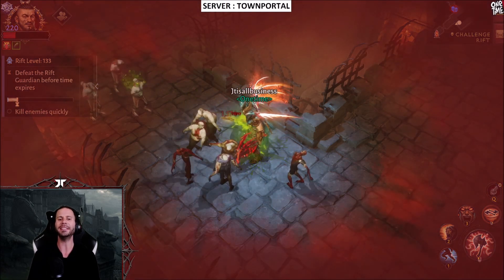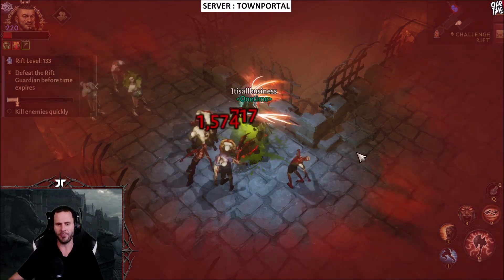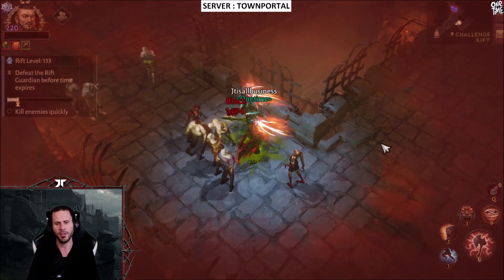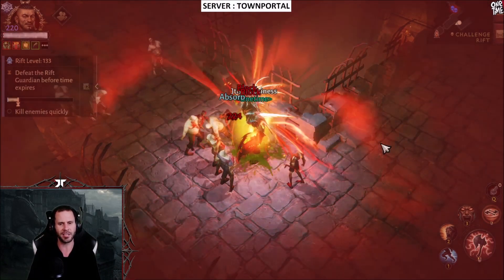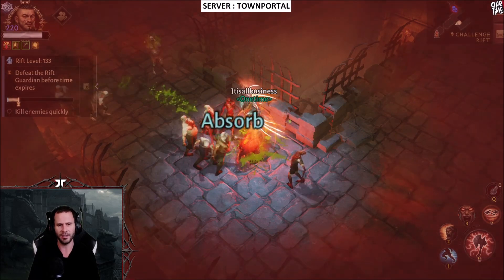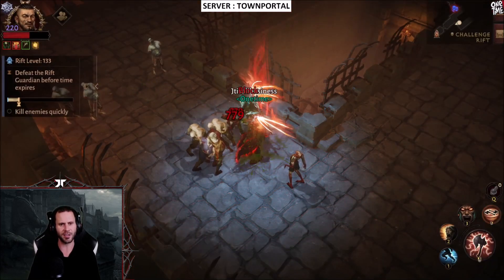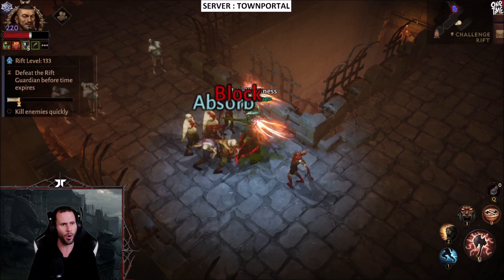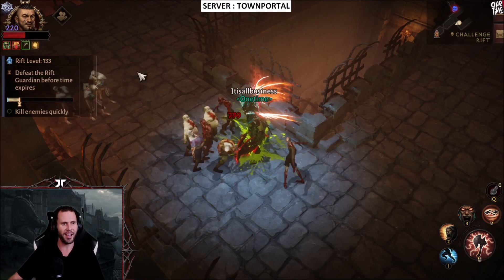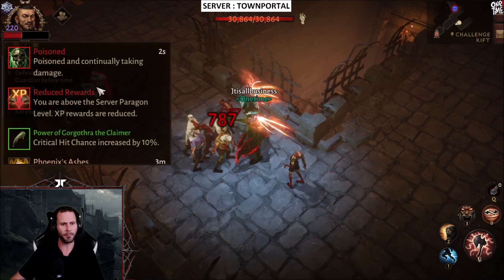We have no more potions, so we're just going to go down with no shield and proc our Phoenix Ashes. Unfortunately, we don't know if the shield that appeared was Phoenix Ashes or the family bonus — but actually, there was our family bonus right there. I'm pretty sure that was a 5% proc.